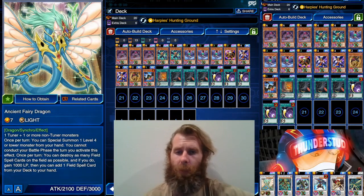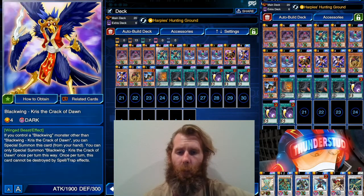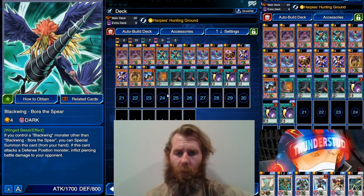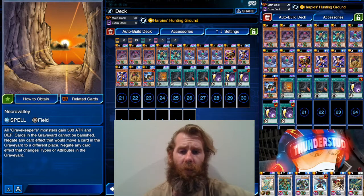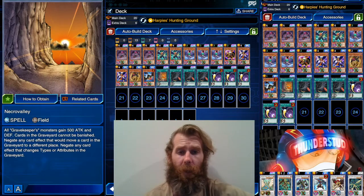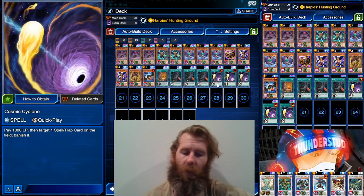We also have Fairy Dragon now. Fairy Dragon can't work with Simorgh, can't work with Kraken, but it works with just our normal guys to make a level 7. We destroy our Harpie's Hunting Ground, search a Necro Valley — that makes for a really good first turn when you know what deck you're fighting. You can just sit that 3K body in the grave or a Necro Valley on the field. We're fully committed to just back row hate.